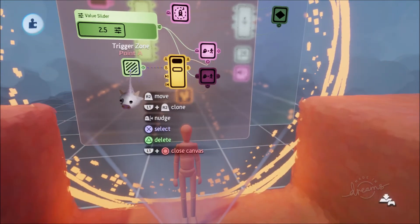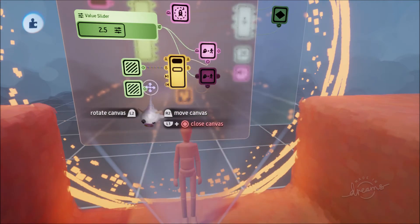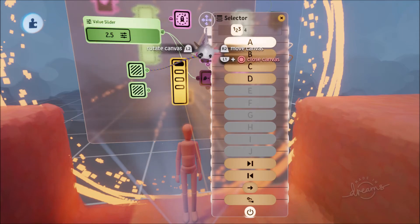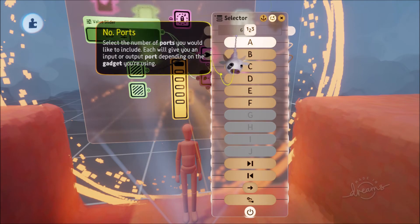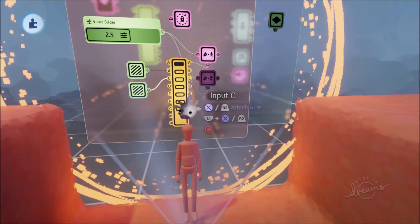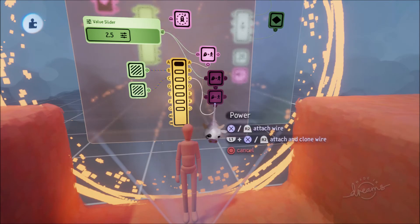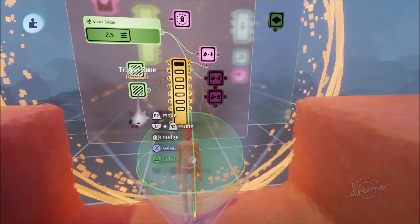We're going to copy this Trigger Zone. When it gets to Point B, it'll go to Point C — so we go to the Selector and add the next output. We don't have Point C set yet, so let's make a new Follower, scope into it, and set it to Point C. We'll continue just as we've been doing.